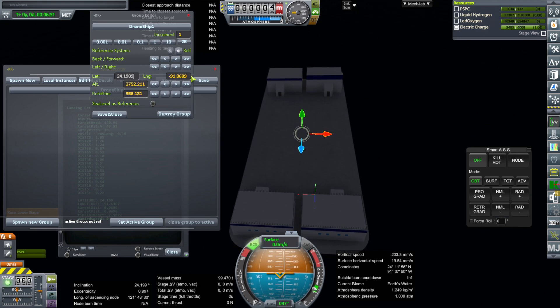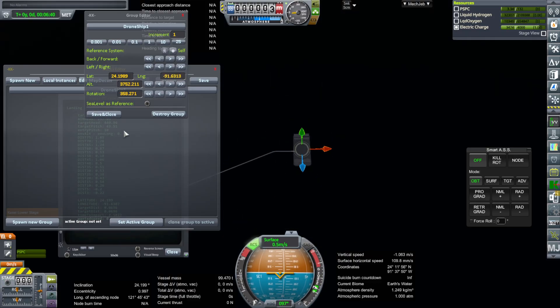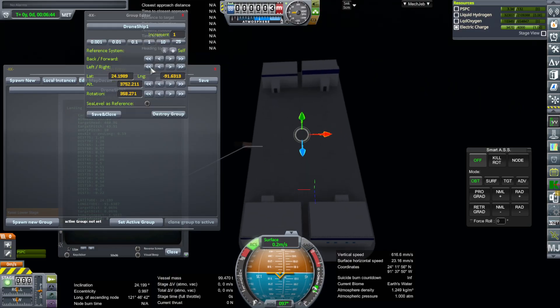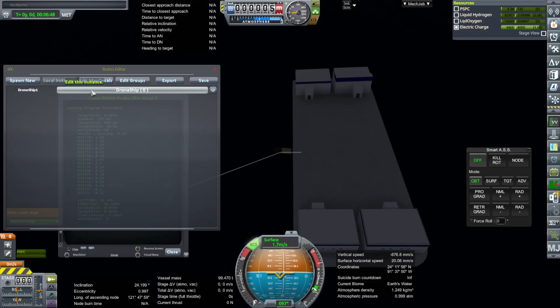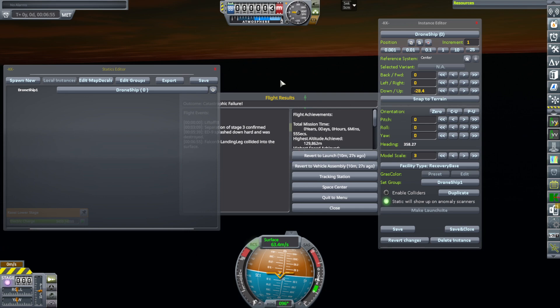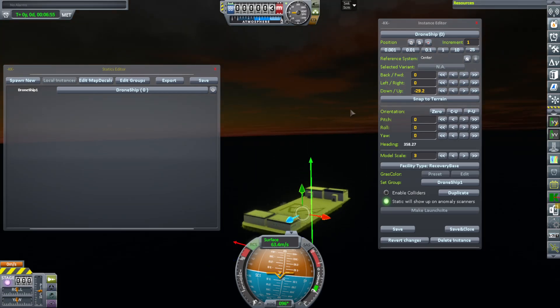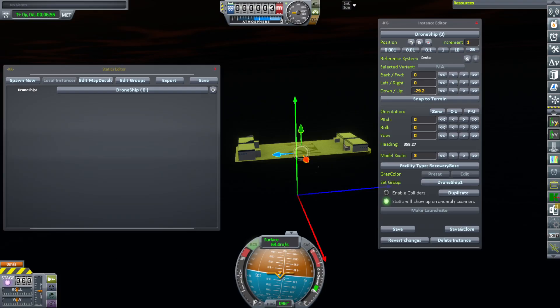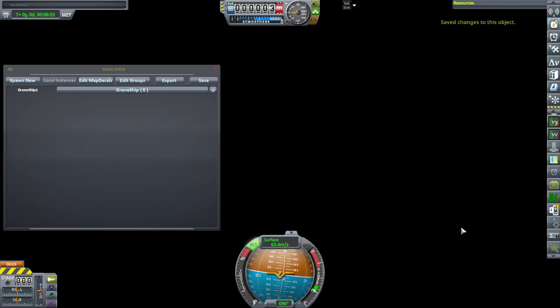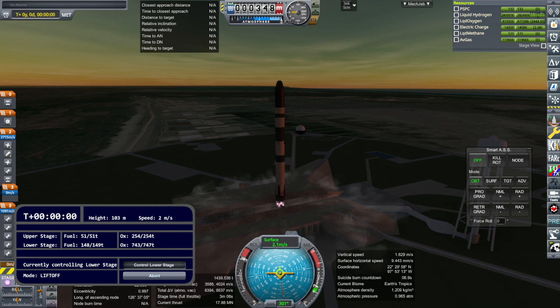The coordinates are only to four digits in the decimal places, and probably what we need to do is increase the accuracy to maybe five or six digits. I'm saving the group and making sure the drone ship is at 0, 0. We also need to make sure it's actually down to the ocean — it seems to be hovering above, and along its way down it actually destroys the rocket. The colliders seem active despite 'enable colliders' being shown as off — probably not a problem. I pick up the pieces from the previous attempt in the tracking station before launching again.